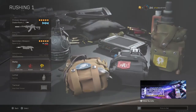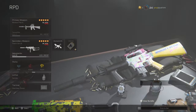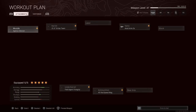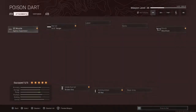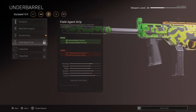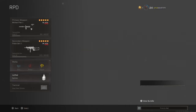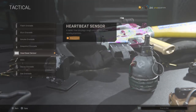Perks: Double Time, Overkill, Amped. Stim, Tactical grenade, Heartbeat Sensor. Next loadout: M16 with the LC10. LC10 has Agency Silencer, 15.9 Strike Team barrel, Field Agent grip, 3x optic, 45 round mag. M16 — wait, this is the LC10: Agency Suppressor with a range buff, 14.5 Ranger barrel, Bruiser grip though I suggest Field Agent, locked in at 45 round mag. Perks: EOD, Overkill, Amped. Stim, Tactical, Heartbeat Sensor.